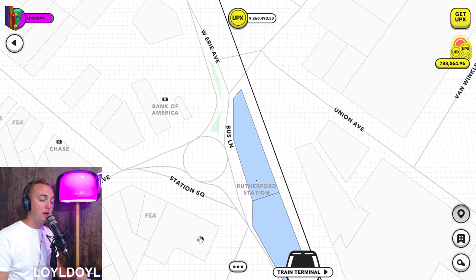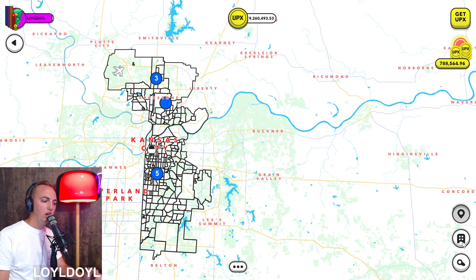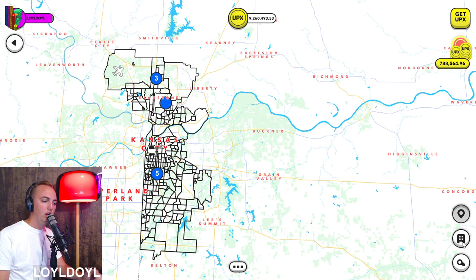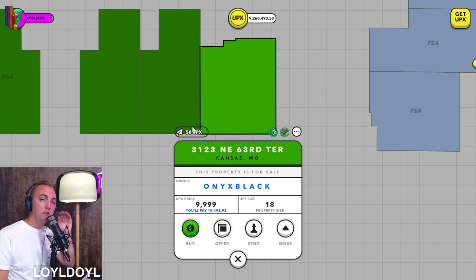Tip number four is for buying properties. You can actually buy properties from other players while in any city. So if I'm in Rutherford right now, I can hover over Kansas City, click the property button, and see the cheapest one to buy. I can buy that property even though I am not in that city. It's dark green, meaning another player already owns it, so I can buy it remotely. Tip number four: you can buy properties from other players no matter where you are in Upland.